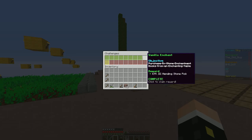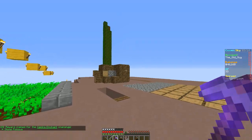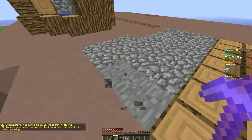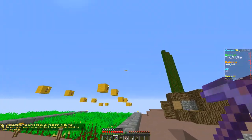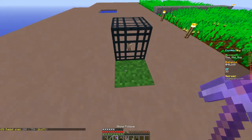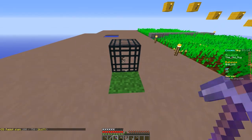Alright, we did get a reward for that — Efficiency 3, Mending stone pick, nice! What's our next one? Craft a chainmail chest plate. Let's look at this — Efficiency 3 and Mending. I'll come over here with my mending pick — oh, where did the rabbits go? There we go.